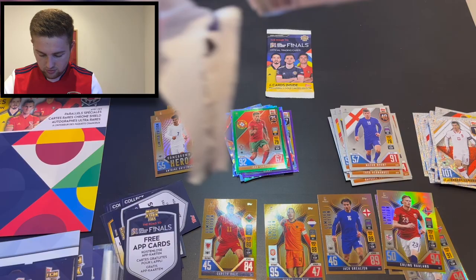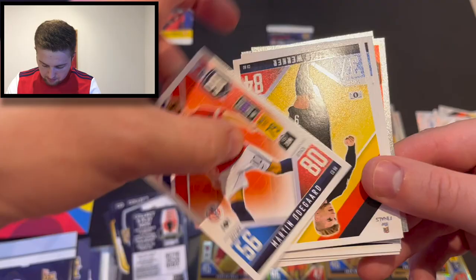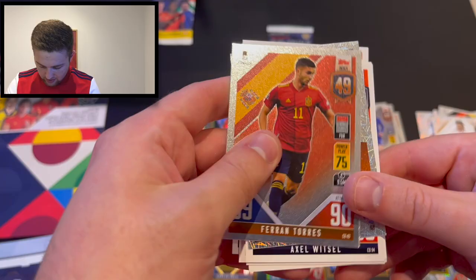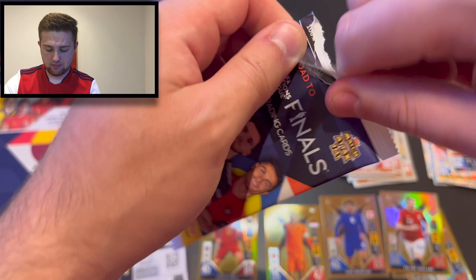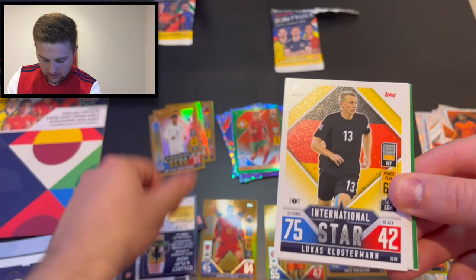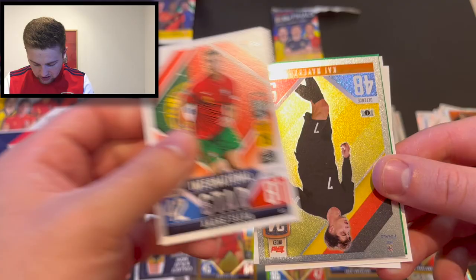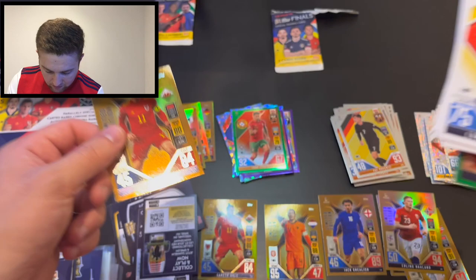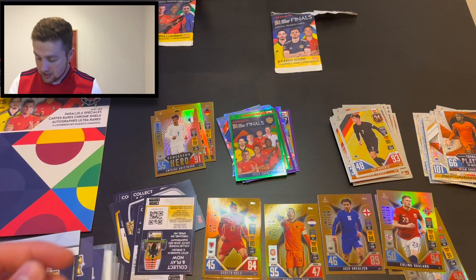Final pack - limited edition pack. Code card, we get a parallel in this one. Cards include Klostermann, Iličič silver at number 34 on the index, Kayavert - a nice parallel in the title card. Our limited edition is Gareth Bale once again, unfortunately. So there we go - that was the country-specific starter packs with a few multi-packs thrown in for fun. We did get our hands on all three country-specific limited editions, which you won't find anywhere outside the countries they're in.